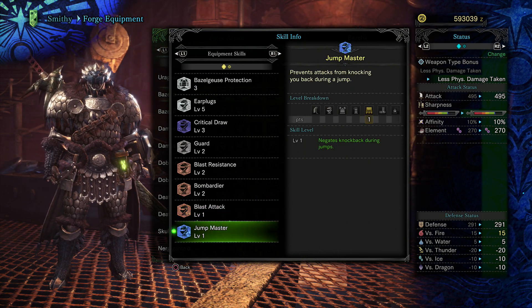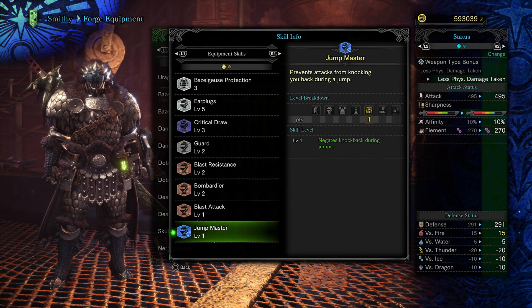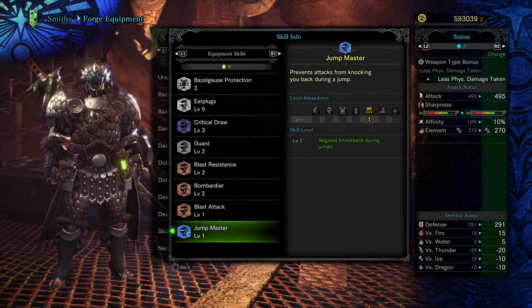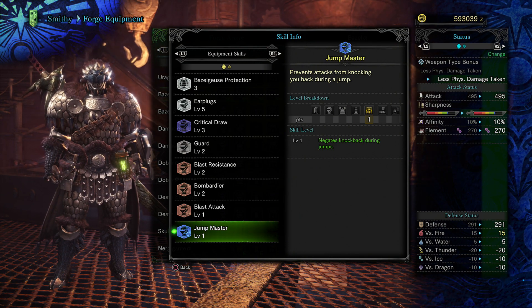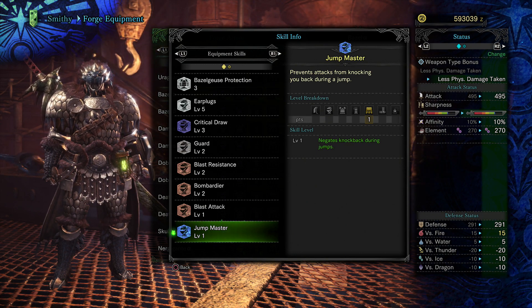Finally we got Jump Master — prevents attacks from knocking you back during a jump — and we have this on level 1, which is also max level. This is actually pretty good for people who like to do jump attacks or mount monsters.